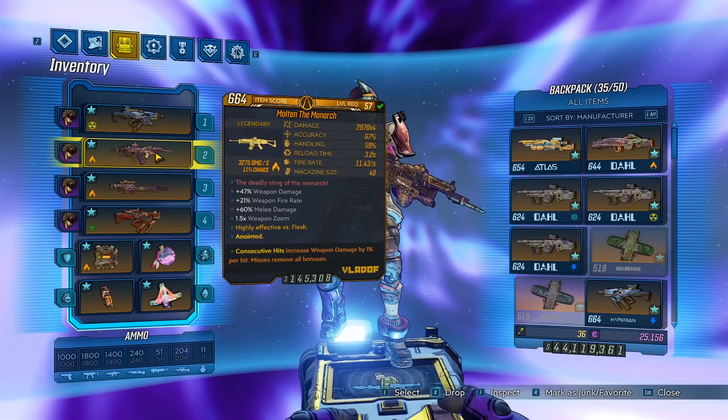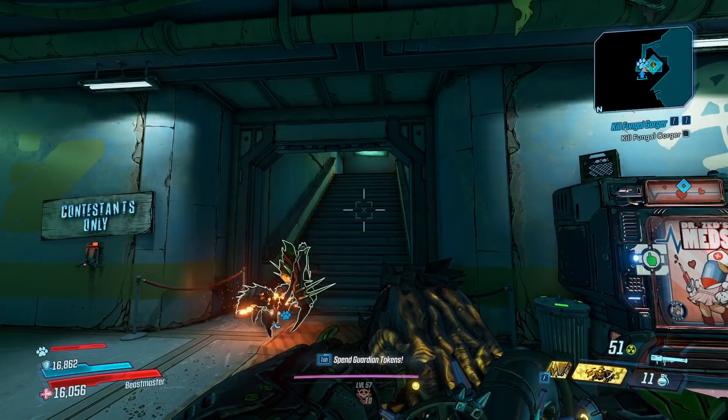Anyways, the enemy you want to farm for this is Killavolt, and Killavolt can be found over at Electric City on Promethea. Let's head over and get the gun.